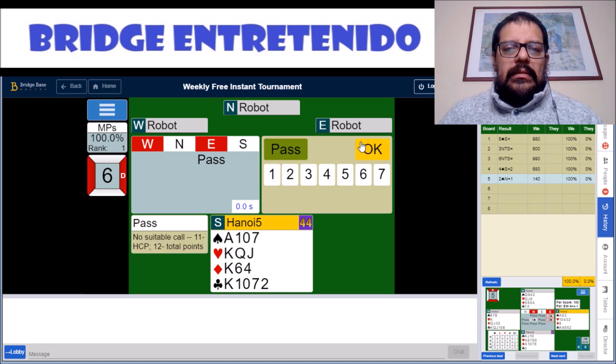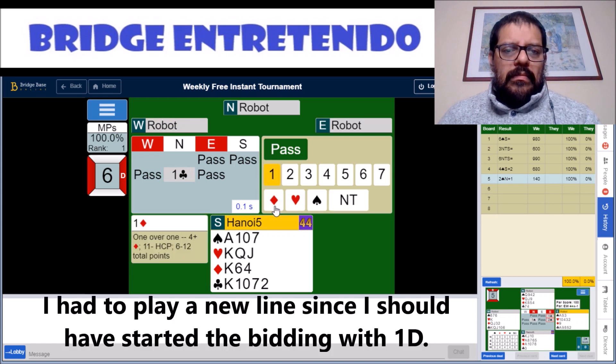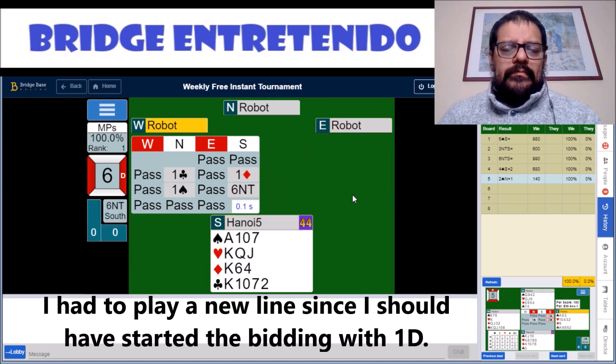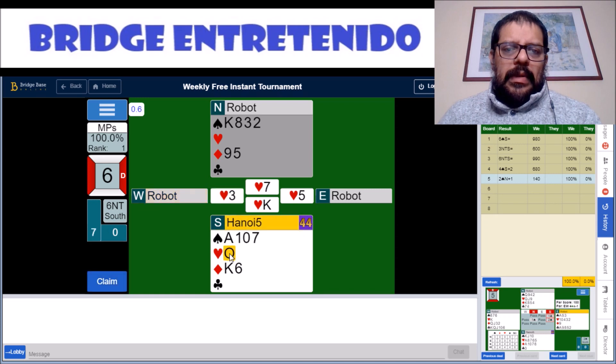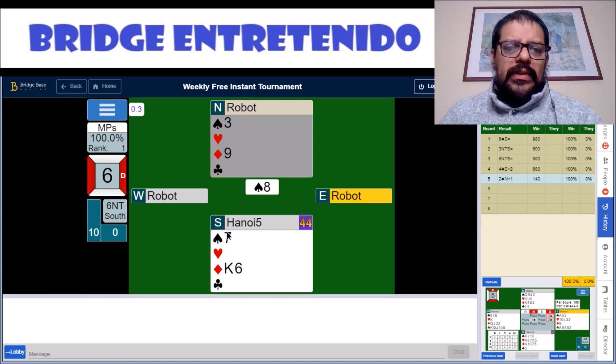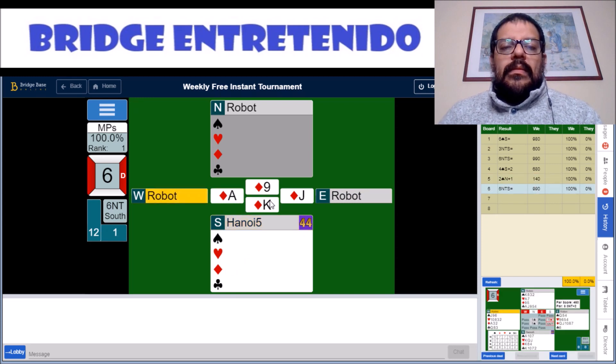Hand number six — we are going to pass initially. I believe they have thrown away, so we can make it like this, but we are going to have to start. One way to do this is just to start with one diamond of course. Anyway, we got two 12 freaks which is good enough for 100%.